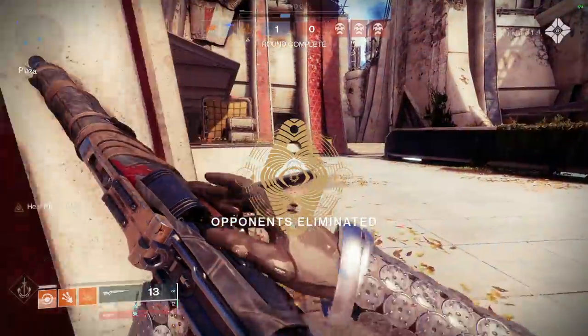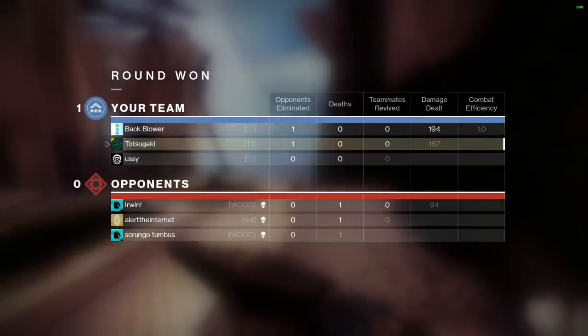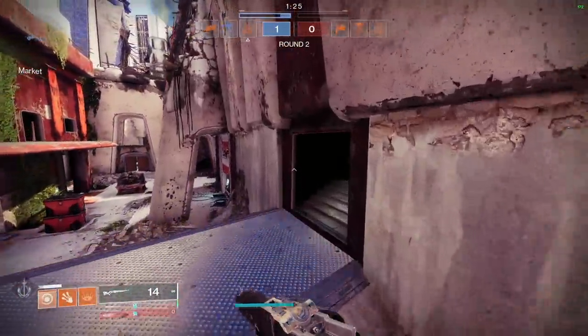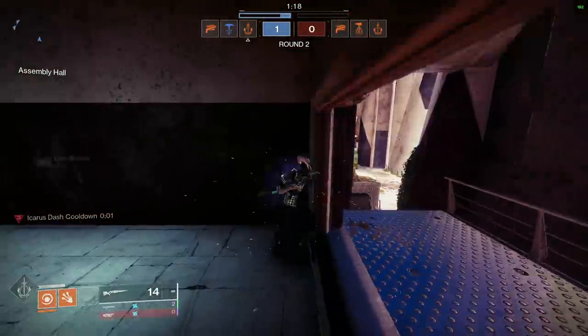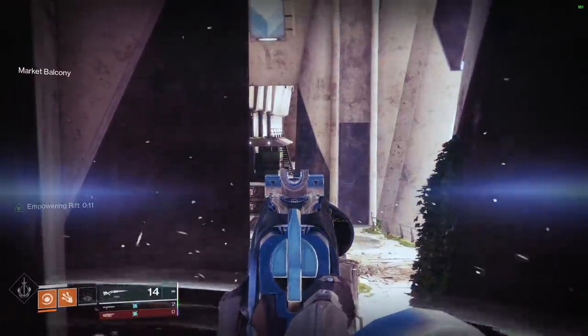Looks like he jumped off the map. I will dodge randomly, expecting the invis to just be lining up a snipe or something like that if I have no idea where he is. That's the benefit of playing with a team — you can call that sort of thing out — but in solo queue you're left to your own devices. Since I shot him up, I'm going to drop my rift; they might be taking a sky angle. Yep, there is the invis.